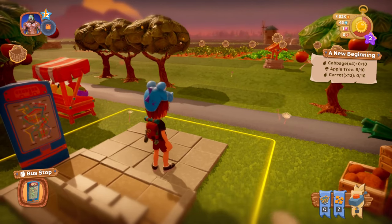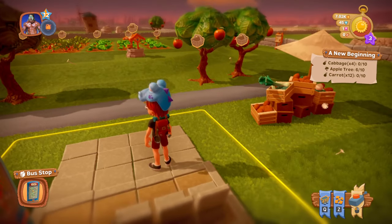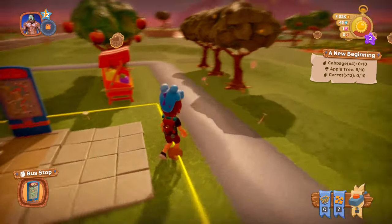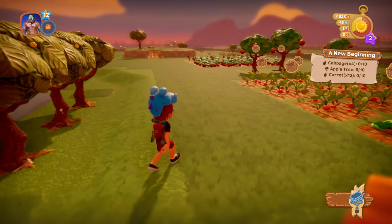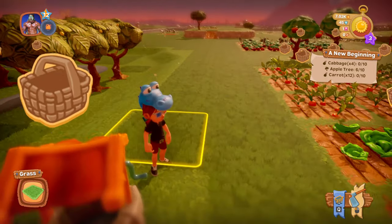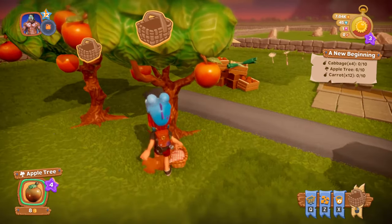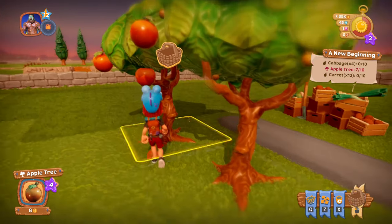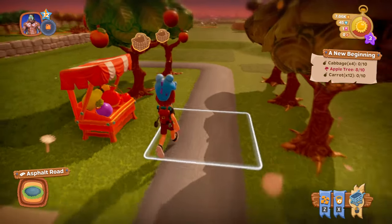Hey guys, this is SuperflyTodd and this is Farm Together, episode number two. Where we left off, we are on level three and we started working on our farm. We have a couple things already laid out from when we originally started. Let's get going because right now it's just about grinding levels. We want to try to get up to level four so we can get our tractor — that's going to be our number one priority right now.